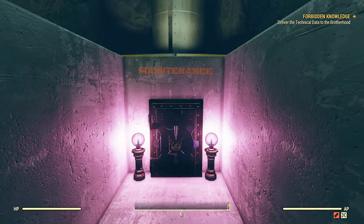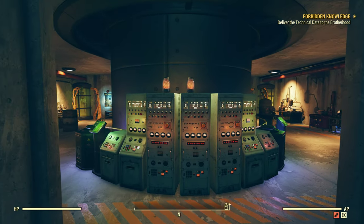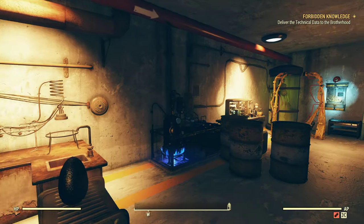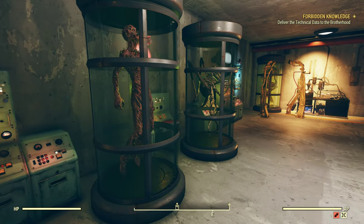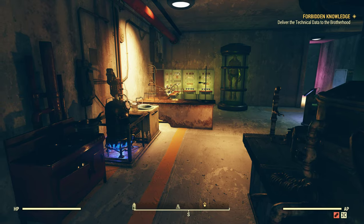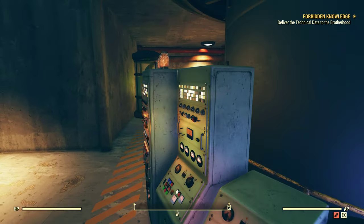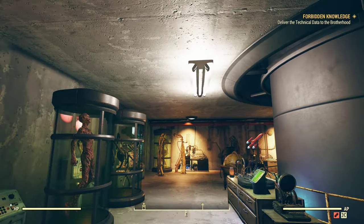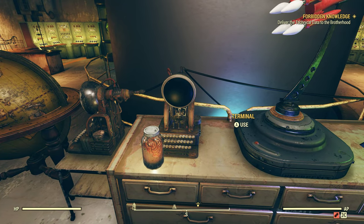And then we'd go down here for the maintenance area. It's sort of a science-y, experiment-y looking setup in here. I didn't really add any lights — I like the lighting of the room except for that particular light there. You've got your stash box, a bunch of computers, and they are powered and ready to go.